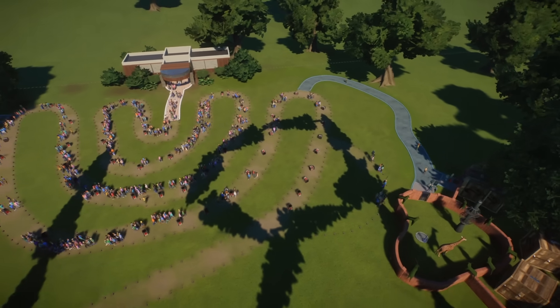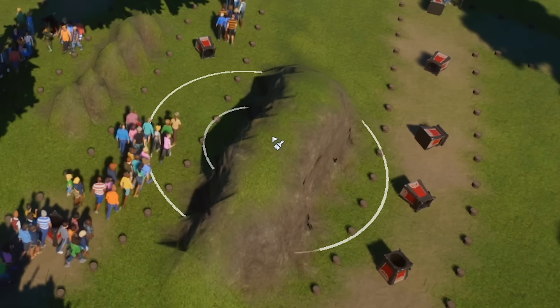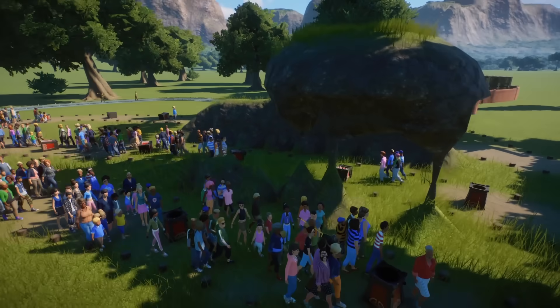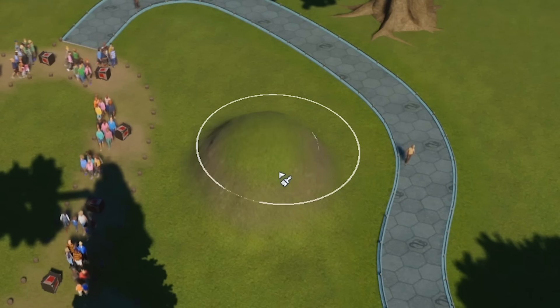Okay, so based on those antics, I have a new idea. You can't raise terrain on the path, unfortunately — only around it. Or if it's high enough, you can build above it. And if you're a normal person, you can build cool-looking things. But I have a different idea in mind.